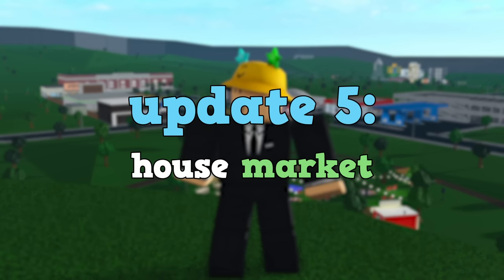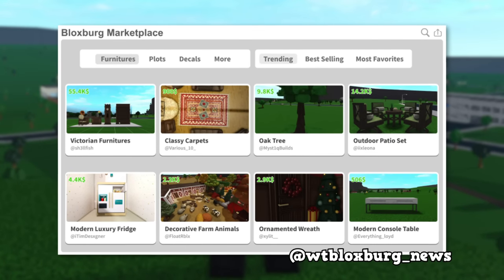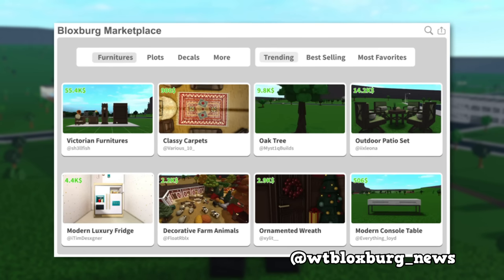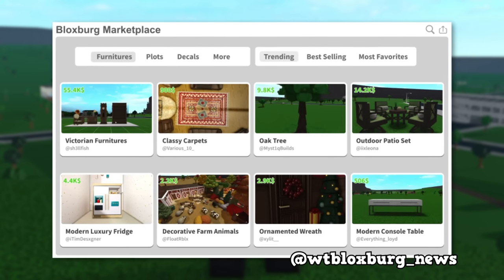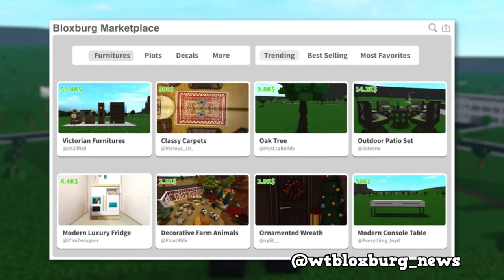The fifth update would be a house market. This image was created by Welcome to Bloxburg News on Twitter, so credit to them. It shows that you could buy assets for your house such as furniture or decorations. Premium players would be able to list their items on the market and maybe even earn a percentage of money from each sale.